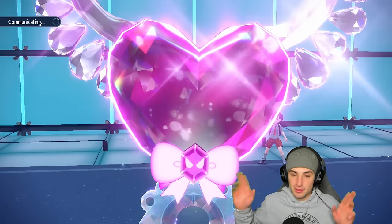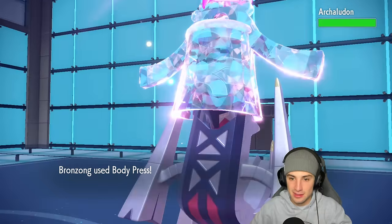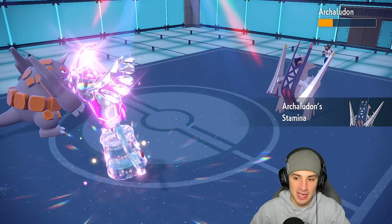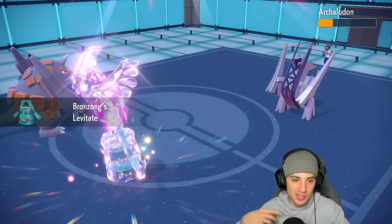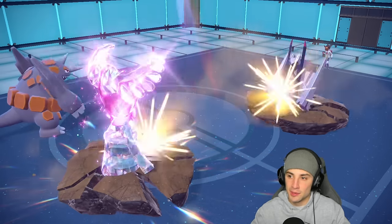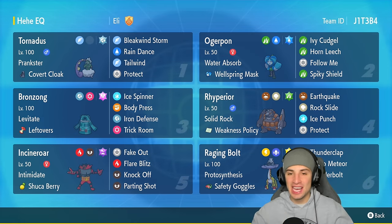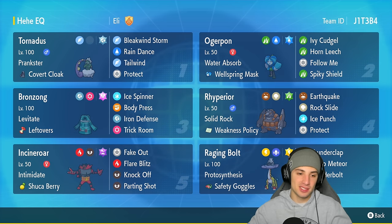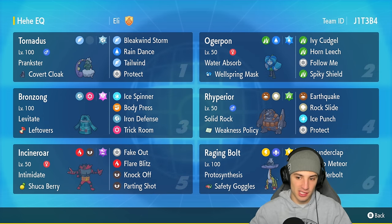They don't switch into a Tera — it's just going to be Arboliva. I've still got Earthquake ready to roll and Body Press with plus-two Defense. Cancel the match — give my guy the crown. Body Press comes out doing a ridiculous amount of damage, picking up all four KOs in the final match, getting the nice lovely sweep. Ryperior lighting it up on the casual ladder today, setting it up with Bronzong. We actually did not use Incineroar, which is kind of funny because it's probably the best Pokemon on this team.